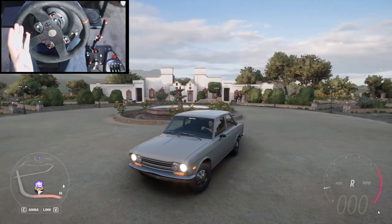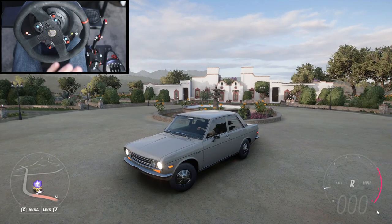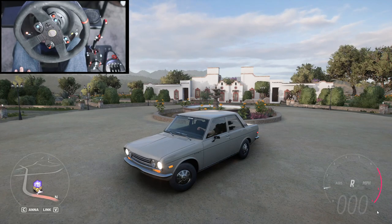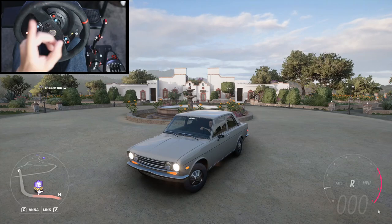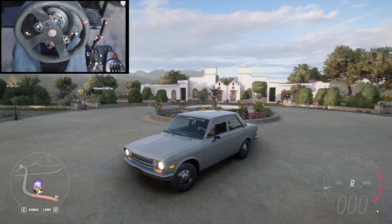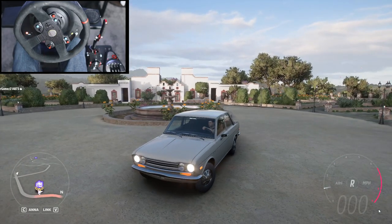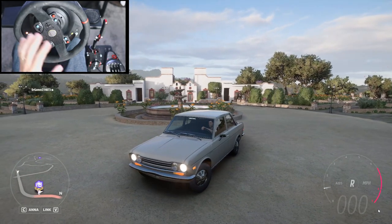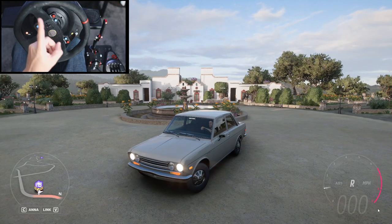If you guys don't know what a sleeper is, it's basically a car that doesn't look fast, but is in fact extremely fast and surprises people. In the previous episode we purchased this luxurious villa, and I'm so psyched for this house. We're going to be doing a lot of new car builds here — this is going to be our first build at this house.